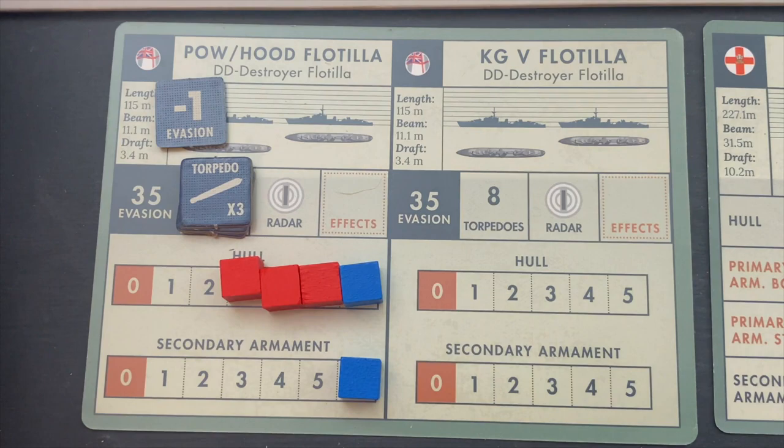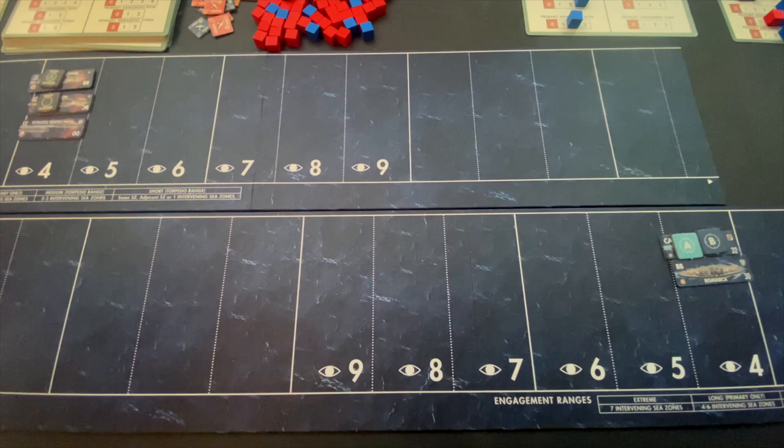Back on the big board, we're going to drop a C target acquired marker and then target acquired C for the Prinz Eugen — so the Prinz Eugen is dialing in the destroyers. Now let's go fire the Bismarck.